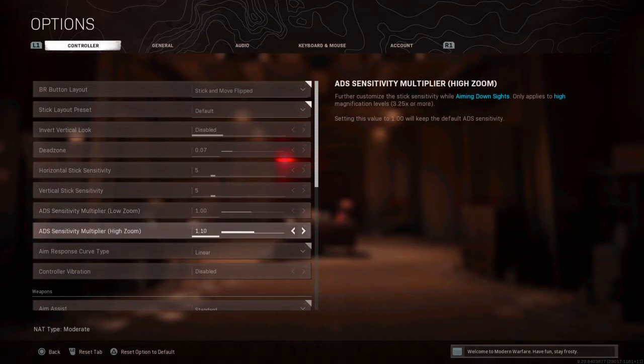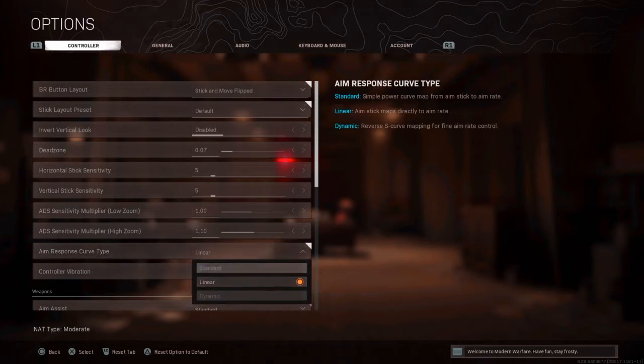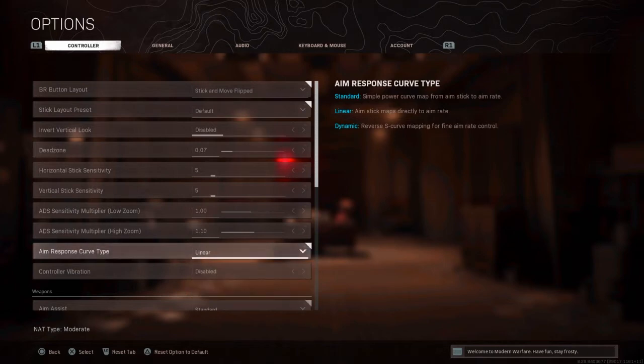My ADS multiplier for high zoom — 3.25 and above — is 1.10. This is just so when I'm sniping I can flick shots and track people more easily. For aim response curve type, I have linear. You can use any of them — method or linear. Dynamic was a bit broken and not really great, so just go linear, it's way better.